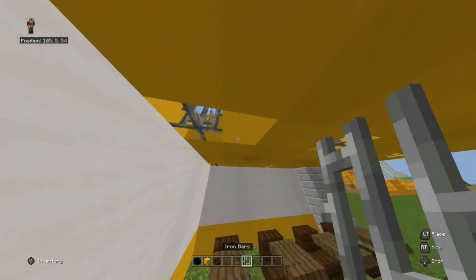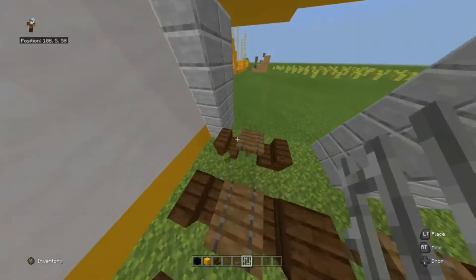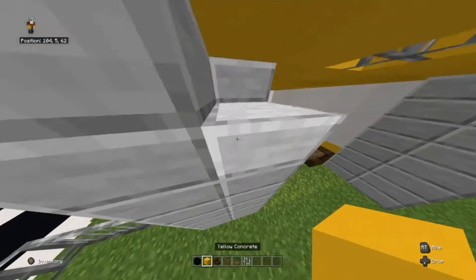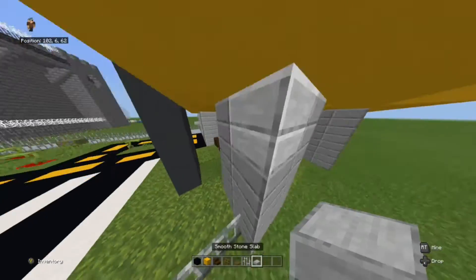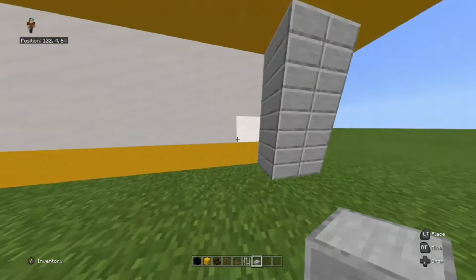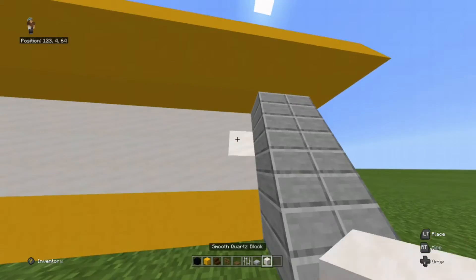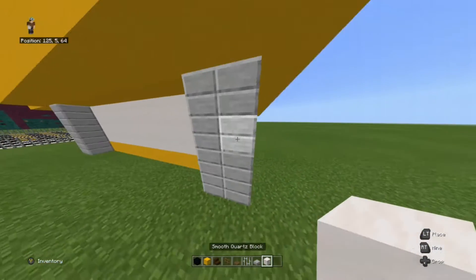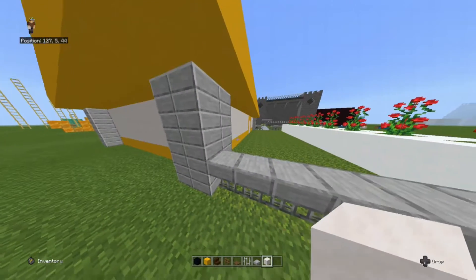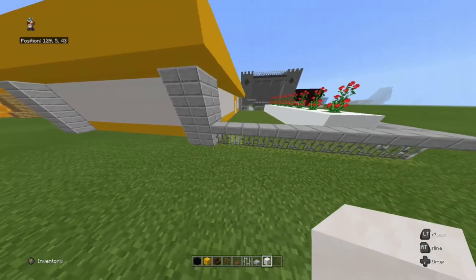These gaps are so sunlight can get in. This is the general design of my restaurant — I would recommend making your own design. This is a fence to show the borders of the property.